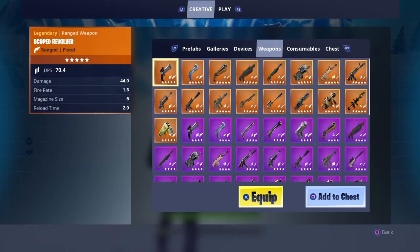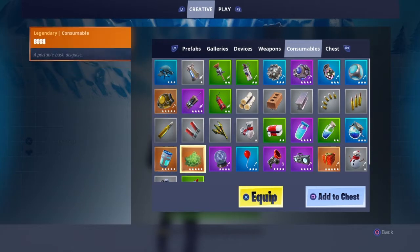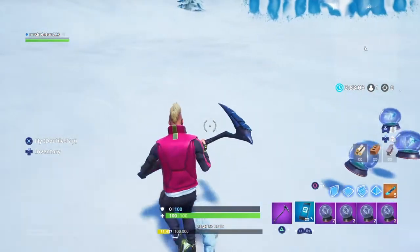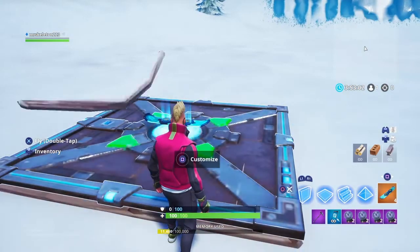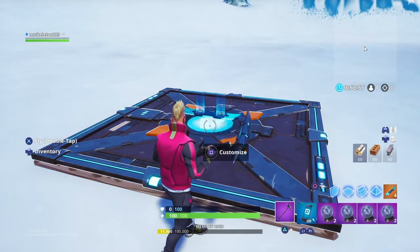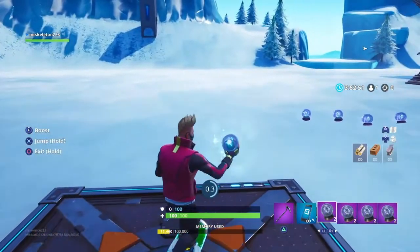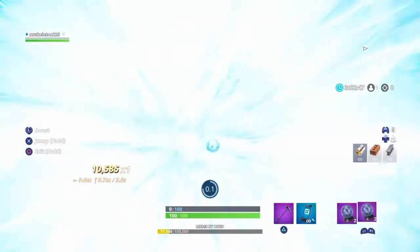Then you're going to go to the consumables and just get a whole bunch of these until you fill up, as you see in the background. You go to your materials, you press down a hoverboard. You do your wrists. You get on it, and then you spam the wrists. You just keep spamming the wrists.